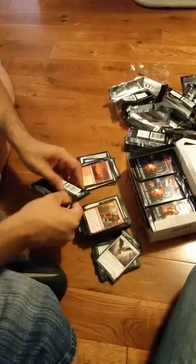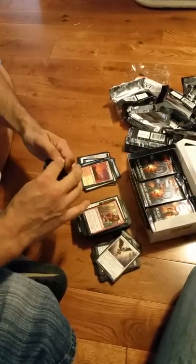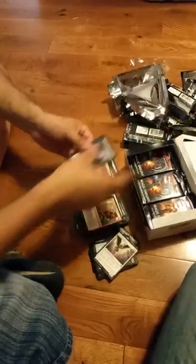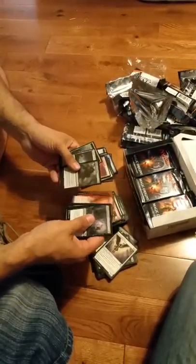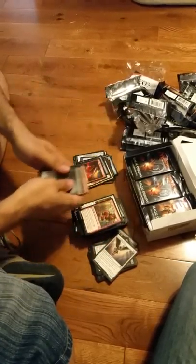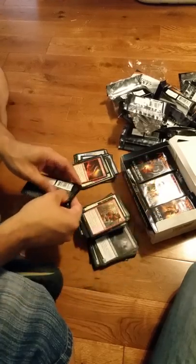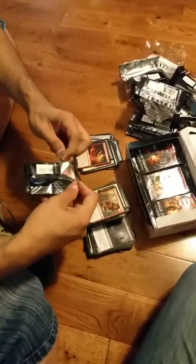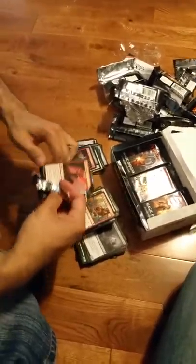Knight of the White Orchid — got a bunch of those already. Foil Diamond and Delete, Battleforge. So far the highlight is the Foil Hangerback Walker.